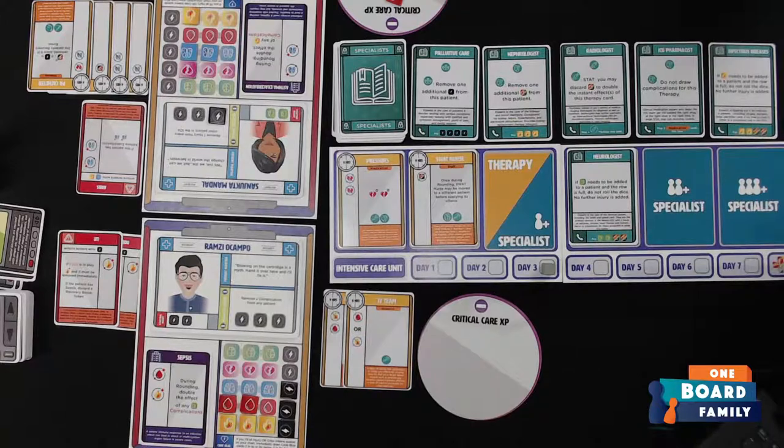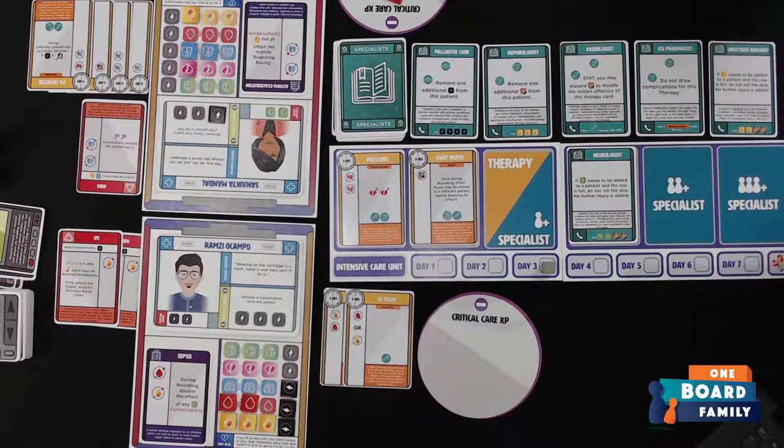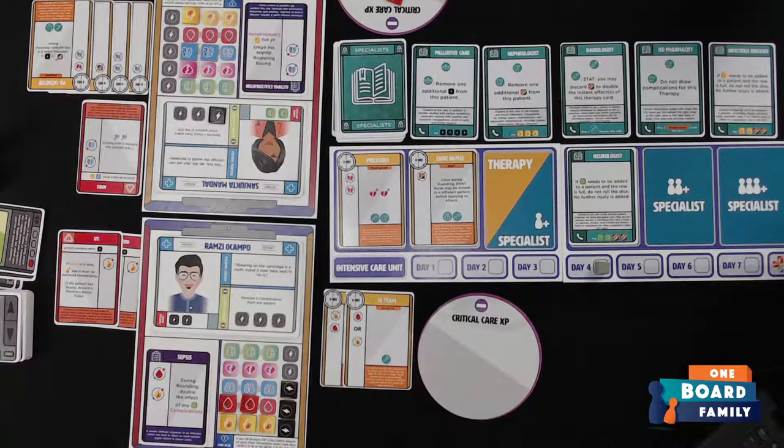Just a note for viewers — this is normally our Friday Night Fight time around 9 PM, but we're taking a break tonight to share Critical Care, currently on Kickstarter. It's a cooperative ICU care game that we've really been enjoying. Day three ends and we still can't afford any specialists — we're not really focusing on experience. The more we play and get used to the game, the better we'll get at that.